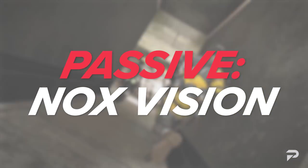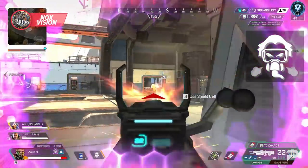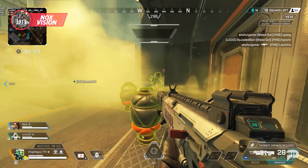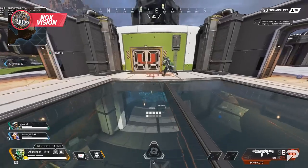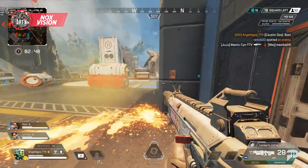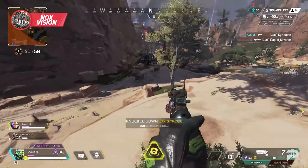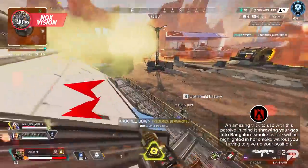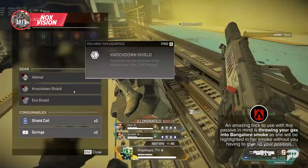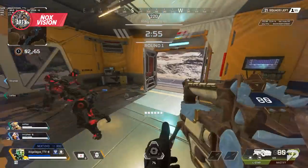The key to Caustic's entire kit lies in his passive. With so much cloudiness caused by all of his abilities, vision is a hard commodity to come by near traps or an ult. Caustic's passive allows any enemies damaged by his gas to be highlighted in a green version of a digital threat sight. This ability doesn't provide wall hacks as it is blocked by obstacles. This gives you an incredible advantage over any player in your gas, and an amazing trick is throwing your gas into Bangalore's smoke - she'll be highlighted in her smoke without you giving up your position.